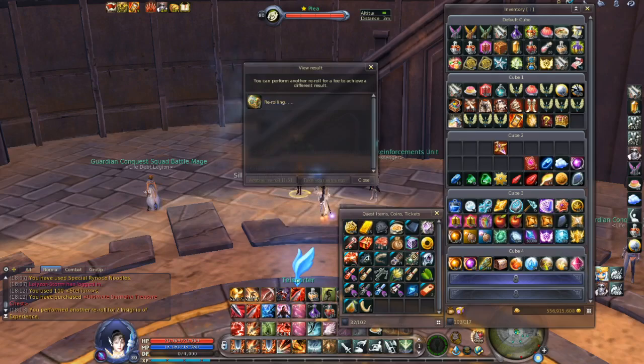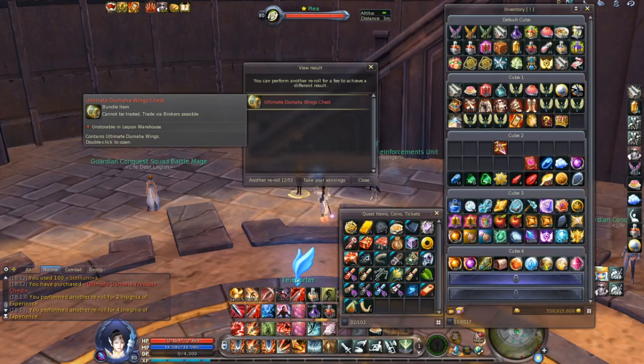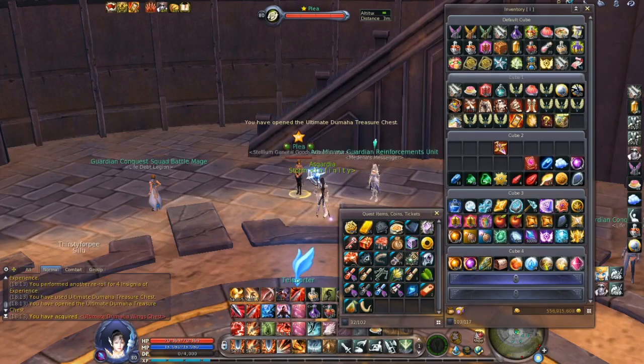You can get various items and as you can see I got what I want — I actually really need this item. This is the Ultimate Dumaha wings chest. Let's take this item. I now have the Ultimate Dumaha wings chest, and as you can see it is tradable via the broker, so you can also sell this item at the broker if you want for a pretty decent price.